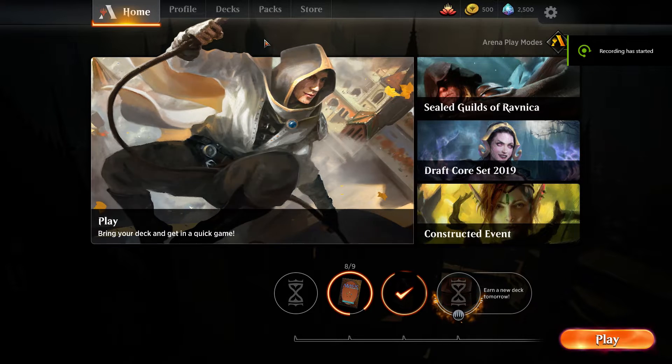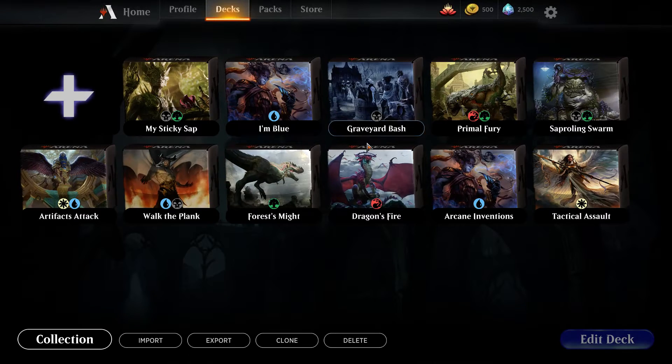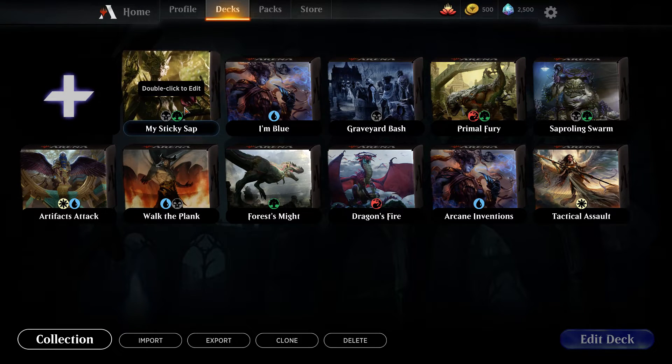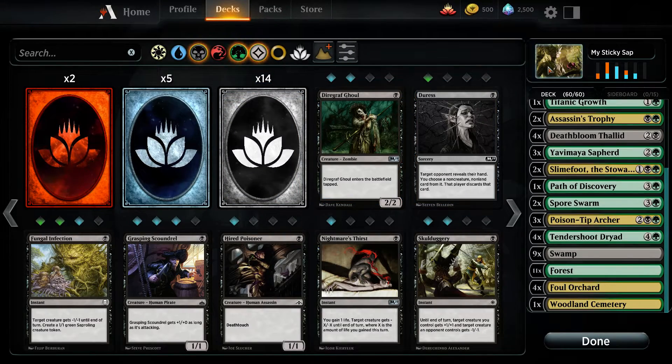Alright, so I made a deck in Magic the Gathering Arena, and I worked really hard on it. I named it My Sticky Sap. It is a black-green deck, and I'll give you a quick overview of it.